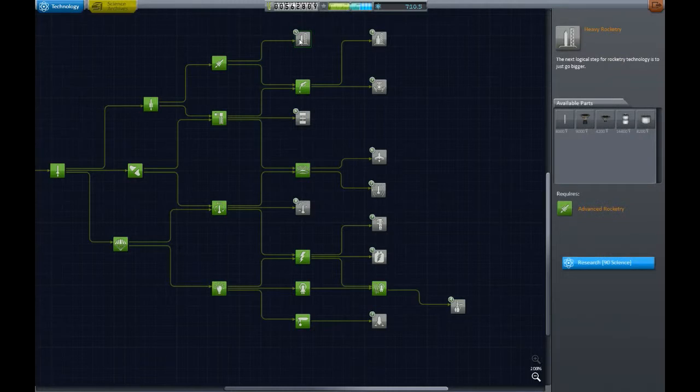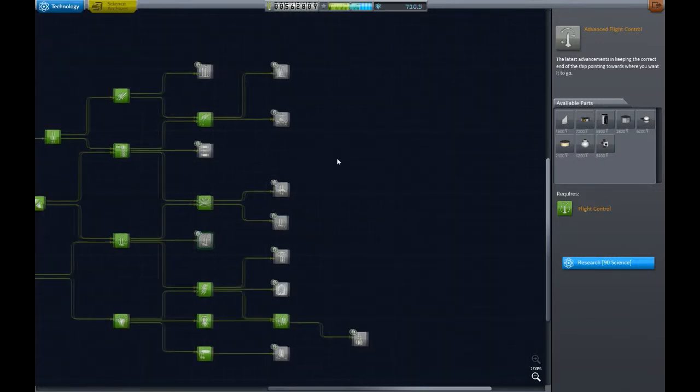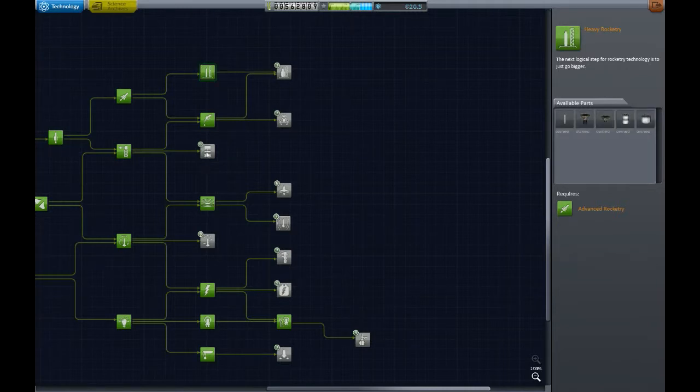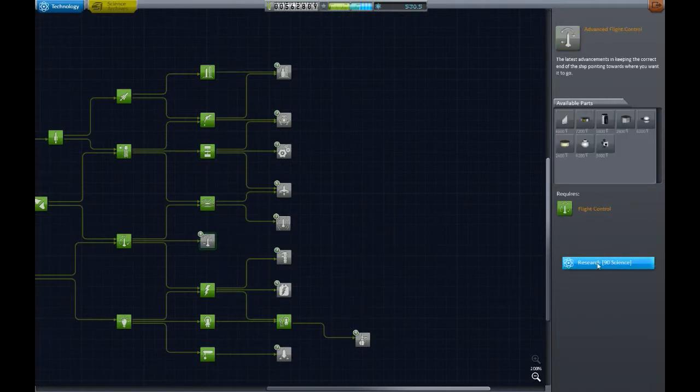Alright, so we have 710 science. We can go ahead and finish this tier out — that'll burn through just 270 science, so we'd have a little over 400 remaining. Which would allow us to grab two of these or one of these. I'll go ahead and finish this tier off, even though we won't use all of them. Then we'll choose two to use.